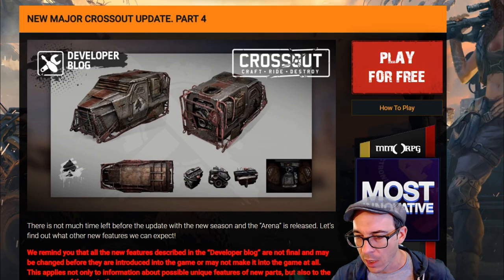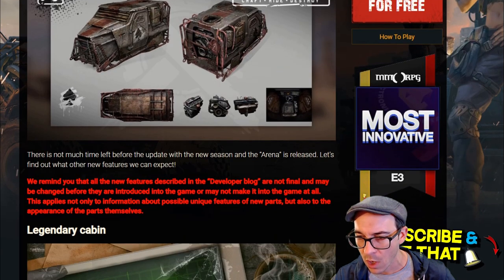So first of all, I'm just looking at a picture of what appears to be a light cabin. Looks like the Growl. Hopefully it's not just a CK. They've got a spade here and a cutaway of an engine, as well as a preview of the inside. All right, what is going on here?